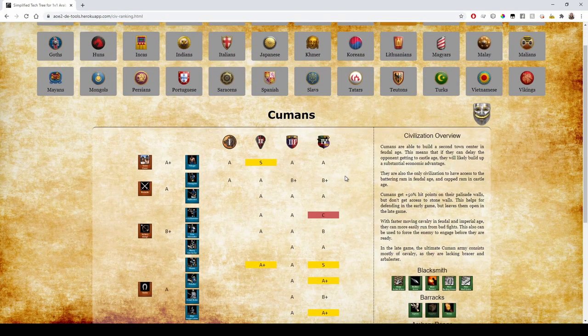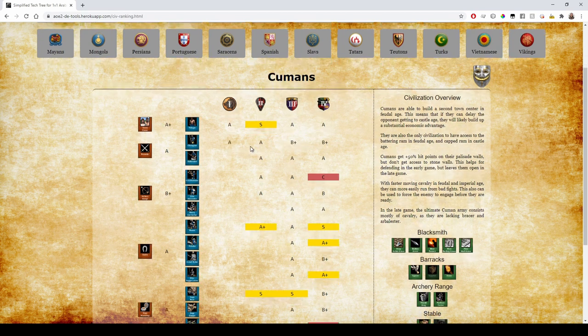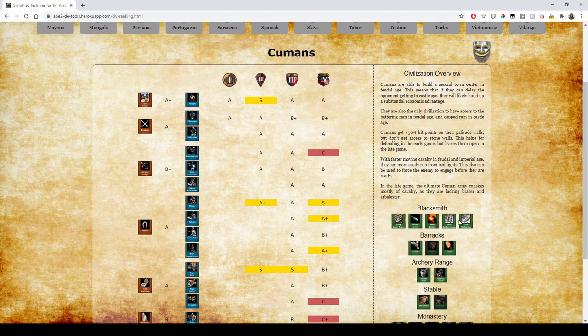Cumans can build a Town Center in Feudal Age — S tier for Feudal Age economy for sure. Other than that they don't really have any other eco bonuses; it's really just that Feudal TC that's insane. For infantry they have full upgrades but lack Supplies for the Champion, so that's B+.